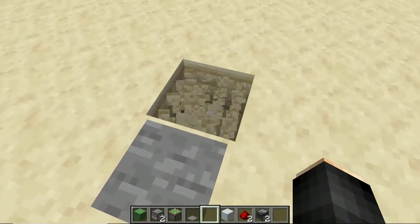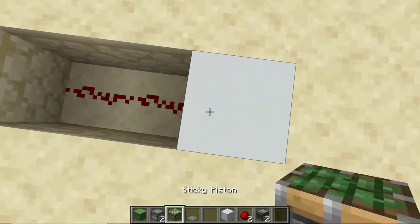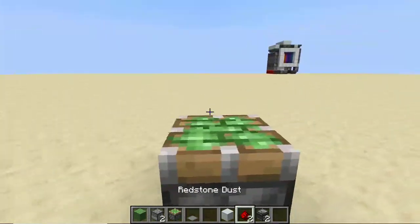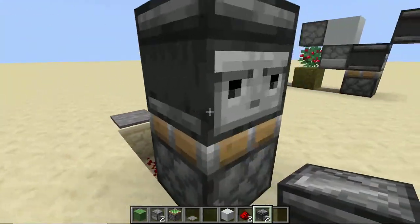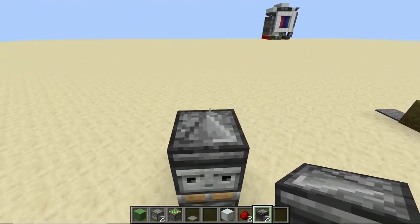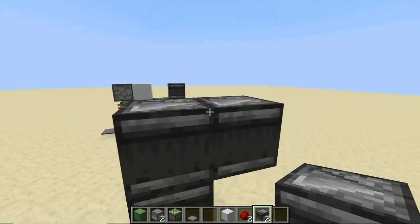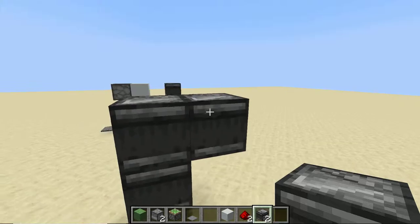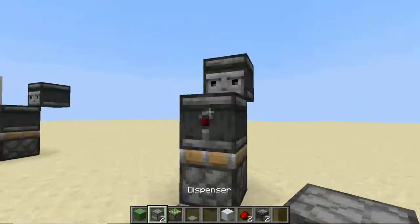You'll have to dig two blocks down and place your repeaters. This spot here is where your sticky piston will be placed. You'll have to place an observer facing in this direction, place a temporary block, and another dispenser. Then place another observer, using a temporary block.